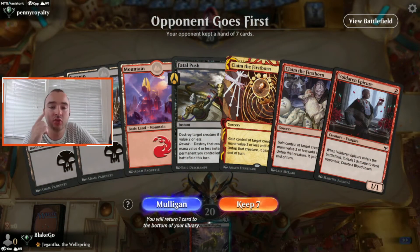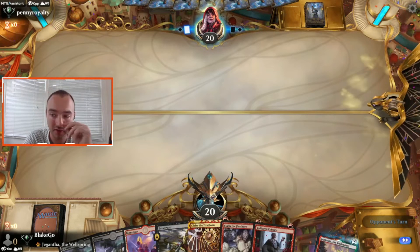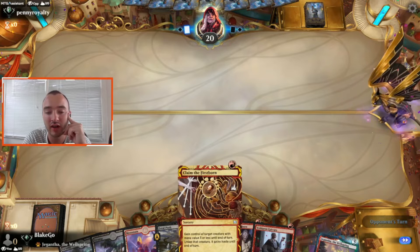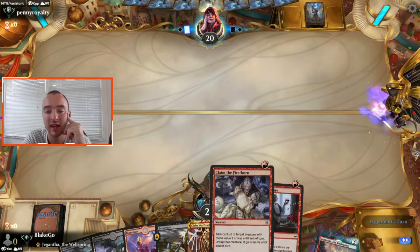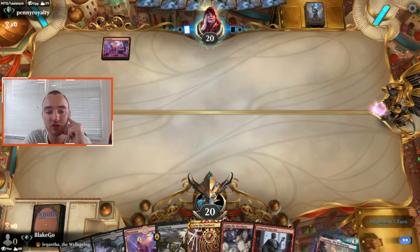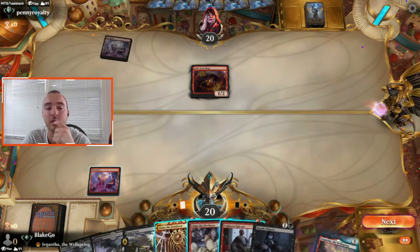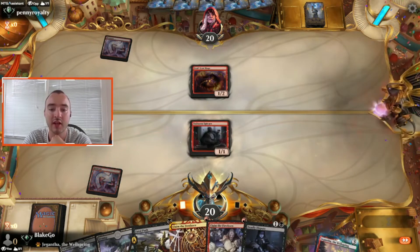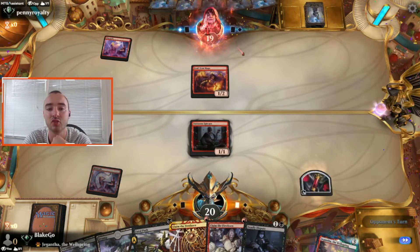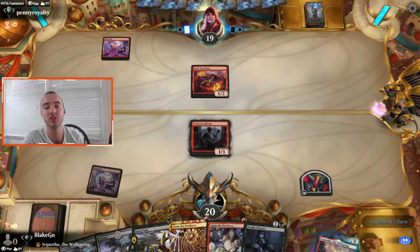On the draw, double Claim the Firstborn — not ideal. Getting down Epicure and then having the Fatal Push is pretty good. If we can draw a Witch's Oven these will be really good, but it's a little awkward to have two Claims with no sac outlet in hand. Now that we draw that, I feel a lot better — that allows us to turn three, claim this Soulscar Mage for our own, swing him for damage, and then Deadly Dispute it.